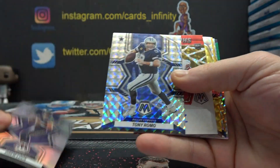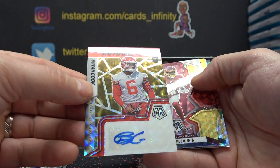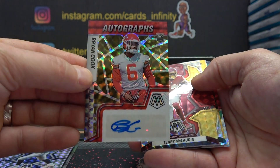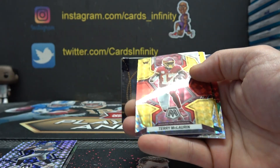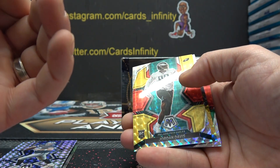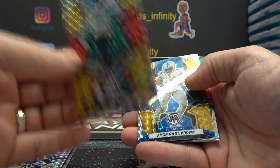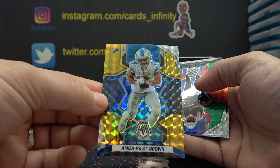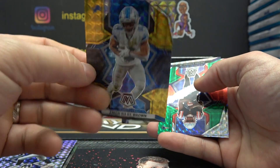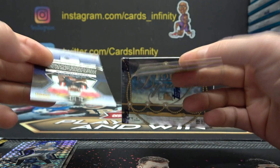Drew Lock, Tony Romo, Brandin Cooks — that one has no number, it's a Brandin Cooks autograph. Terry McLaurin, numbered 8 of 80. Jordan Adams, 60 of 80. Amari Brown — 2 of only 8, that must be the black gold. 2 of 8 on that one.